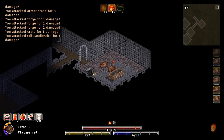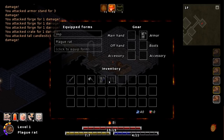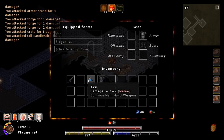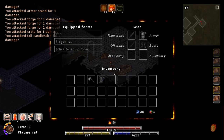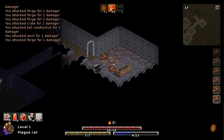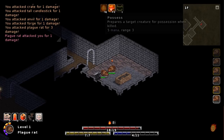I can attack the forge. Well, I'm going to check my inventory for a second. Let's put on some armor and the boots. Plus two melee. Oh, it's a two-handed sword, I gotcha. I don't think I can break it. Well, that's okay — I guess I'm just going to attack the regular rat. Actually, oh, it's too late.